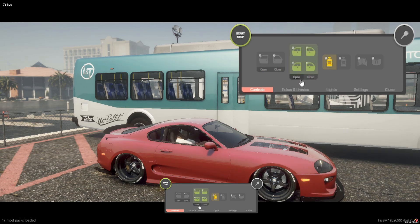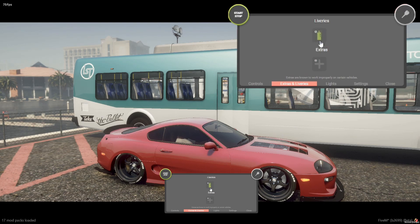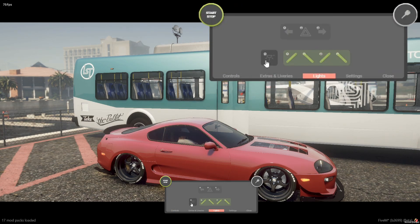Same thing with windows — if you want to open them all just hit open. On this particular model car I only have one extra and it's the skirt right here. If I had multiple liveries I could switch them here. This is an option in the config if you don't want people to be able to do this — I just have it on for this video.